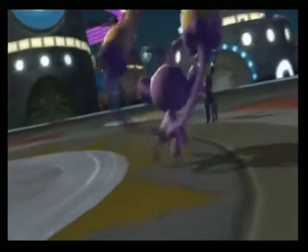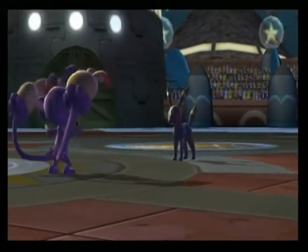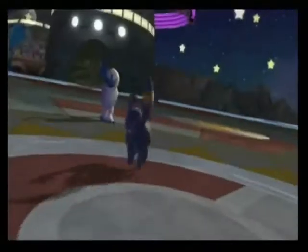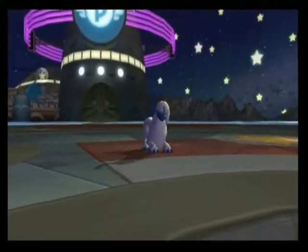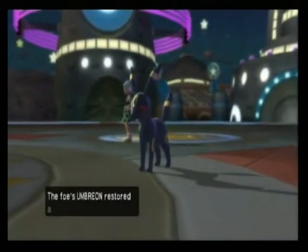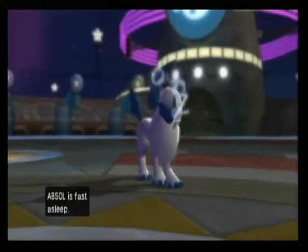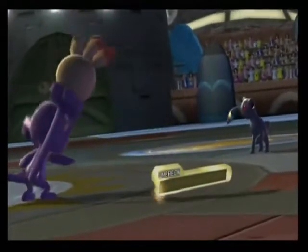I go for a Double Hit with Ambipom, and it does a fair amount of damage — pretty good actually. One more will finish the Umbreon off, and obviously I'm going to take Life Orb recoil. The Umbreon goes for Payback on Absol for some reason — maybe they were expecting me to go for Superpower. They bring back in their Solrock, and I go for another Double Hit to get rid of that Umbreon. Bye bye Umbreon.